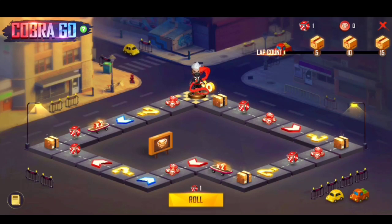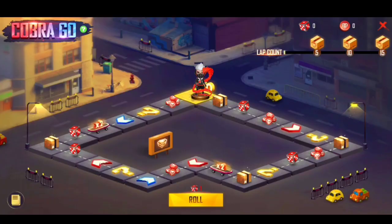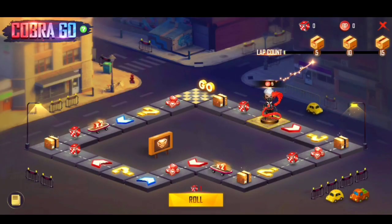Here we can see the Cobra Go event. Here we can see how the roll is located and how the number is located. The number for position 3 is located here.